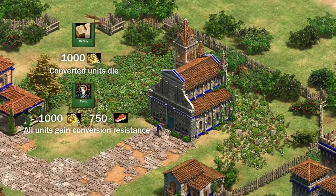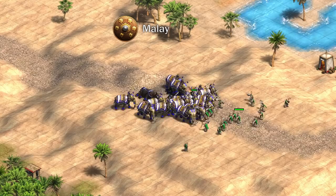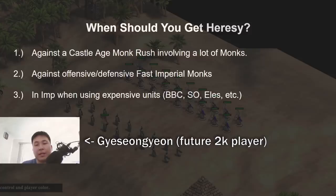There are two techs in the monastery that help when going against monks: the Castle Age tech Heresy, and the Imperial Age tech Faith. Heresy makes converted units die instead of turning to the opponent's side, and Faith increases all of your units' conversion resistance, increasing the minimum and maximum conversion times. Both techs are very expensive, so they're only worth it when against mass monks or when you have expensive units you can't afford to let your opponent have. These techs are most commonly used to help against monk all-ins on Arena and to prevent your onagers from killing each other.